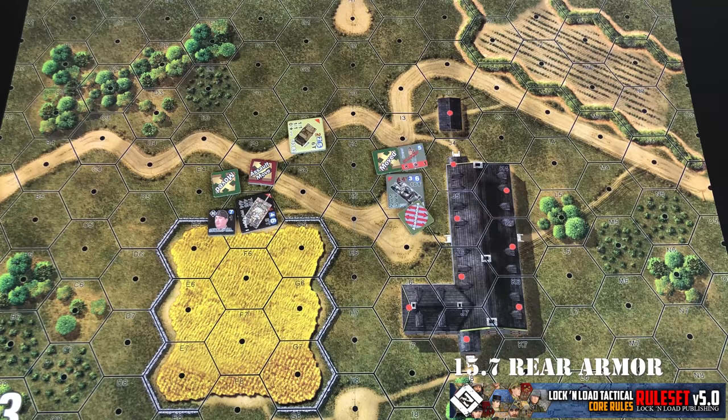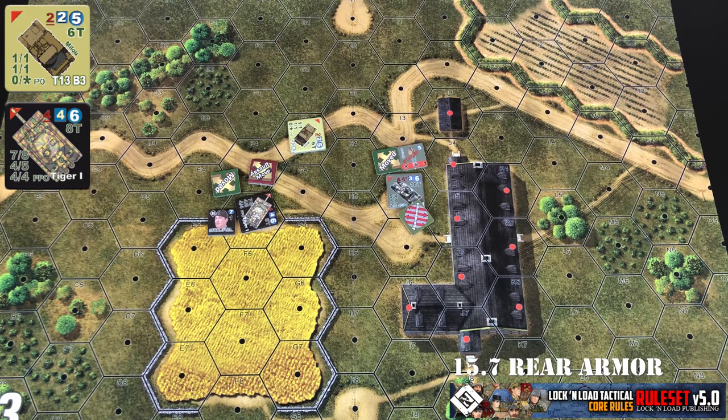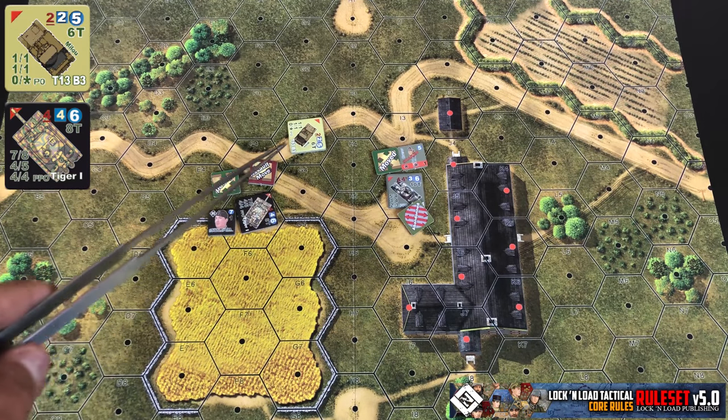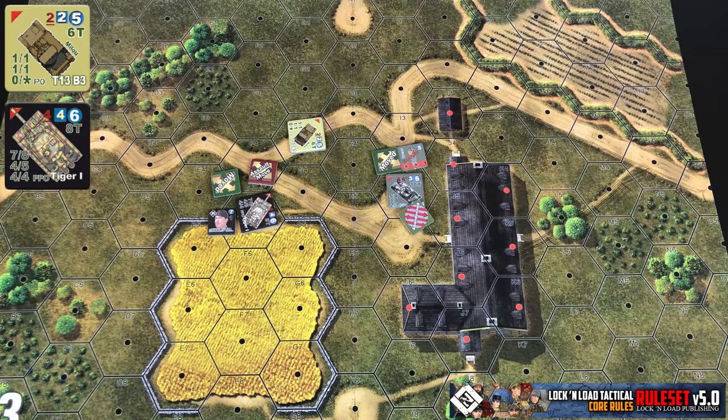There are some vehicles that have no rear armor, signified by a star instead of an armor value. This T-13 is an example. There's a difference between a zero and a star — a zero doesn't mean no armor, it just means the armor value is zero. A star means no armor, and you treat it as if it were an unarmored vehicle. So if this Tiger shot the T-13 in the rear and hit that unarmored location, it would just automatically be destroyed — no penetration rolls.